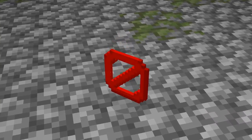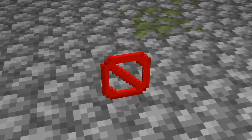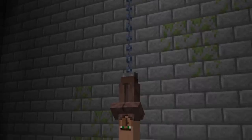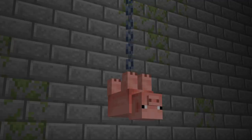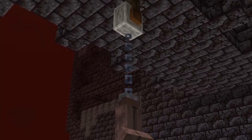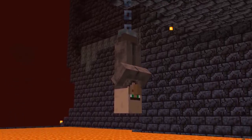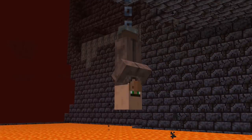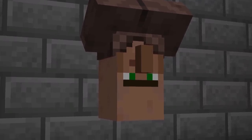Unfortunately, the best version of this build hack does require a barrier block, which can only be obtained using commands. But you can work around this by using a trapdoor beneath the mob. You can also use other mobs, from zombies to a chicken — the Dinnerbone easter egg works on essentially any mob in the game. You can also use this build hack to decorate dungeons with captive villagers, which for mapmakers could be a great opportunity for a save-the-villager type mechanic. You can also use this with animals for a butcher shop. The possibilities are truly endless.